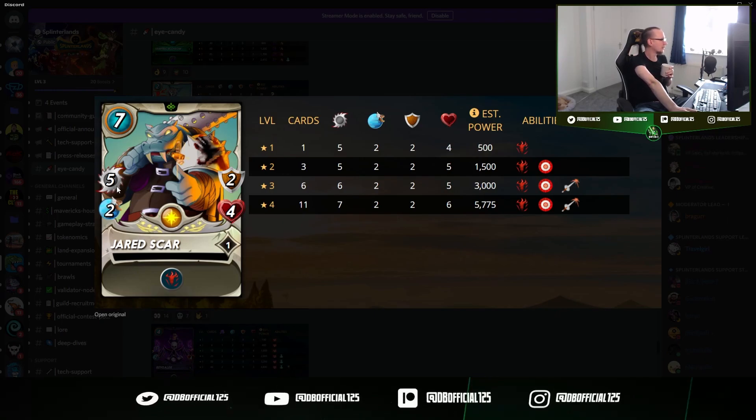Five damage? Five damage, two speed — he's a little on the soft side but he makes up for it by just being an absolute weapon. Seven mana, so he's expensive, but he's a legendary. He looks like the life version of Grum.